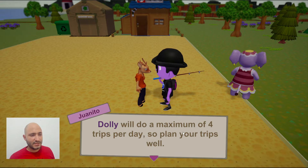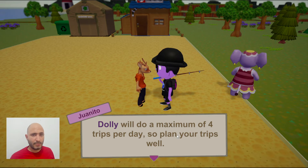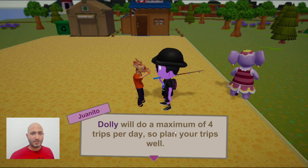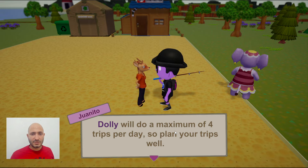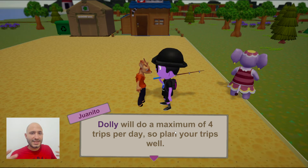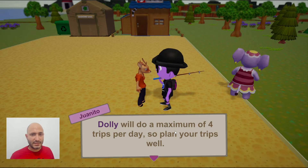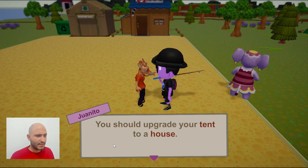He's also telling us that Dolly can only do four trips per day, so it's very important to plan your trips. Make sure that whenever you go to the island you have enough space in your backpack so you can get everything you can from that trip, because you only have four trips available.